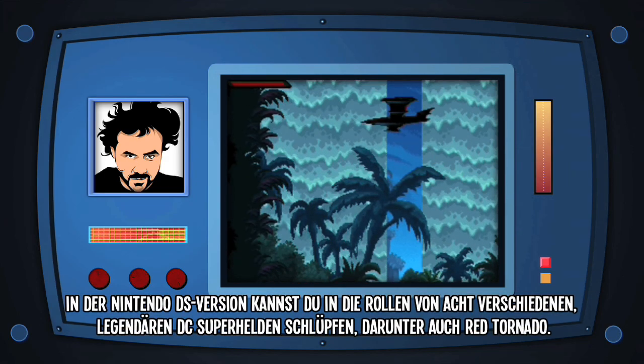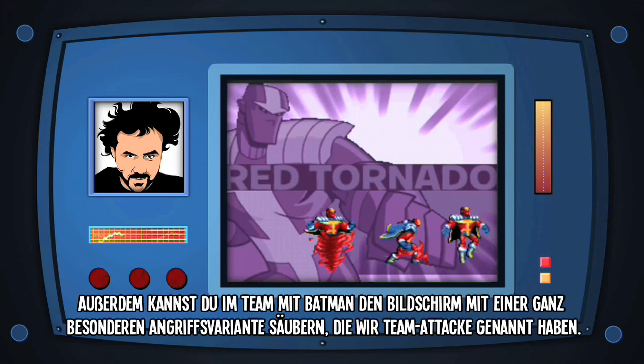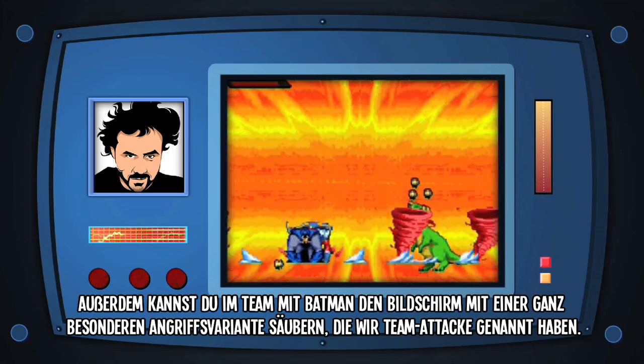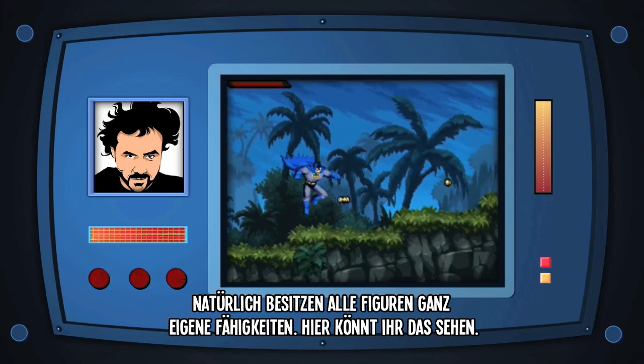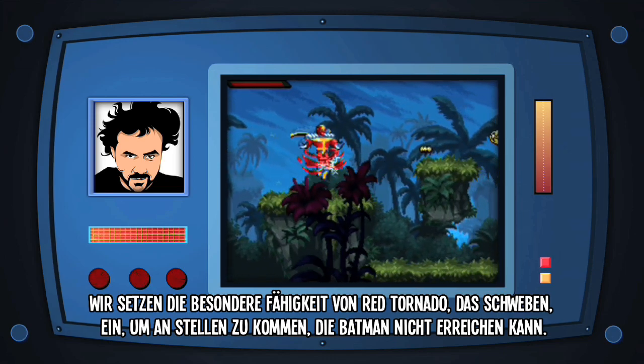In the Nintendo DS version, you can play as one of eight different iconic DC heroes, such as Red Tornado. And on top of that, you can team up with Batman to do this screen-clearing special attack that we call a team-up attack. Each one of these characters naturally has their own set of abilities, which you can see demonstrated here. We're going to use Red Tornado's ability to hover in order to tackle gaps that Batman can't.